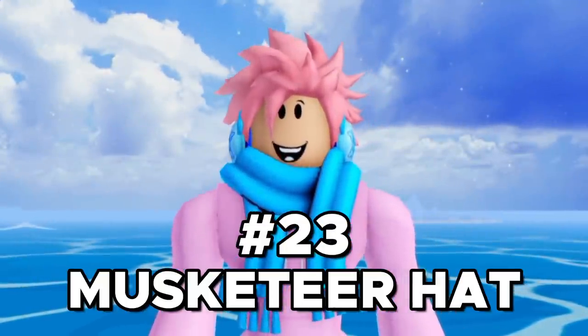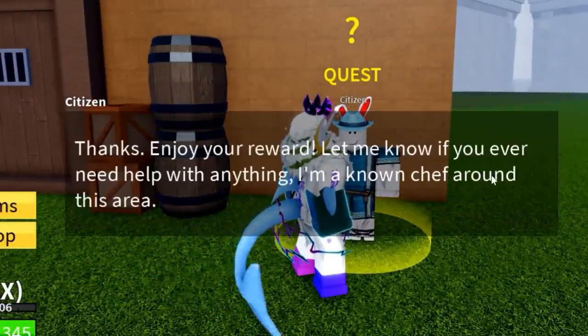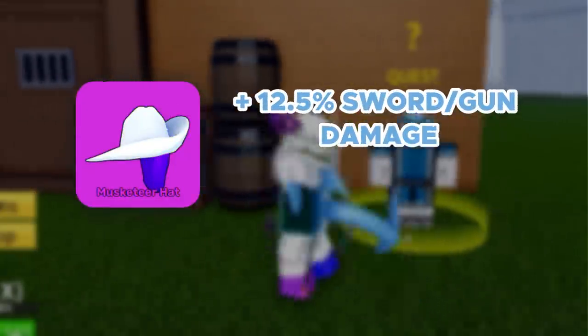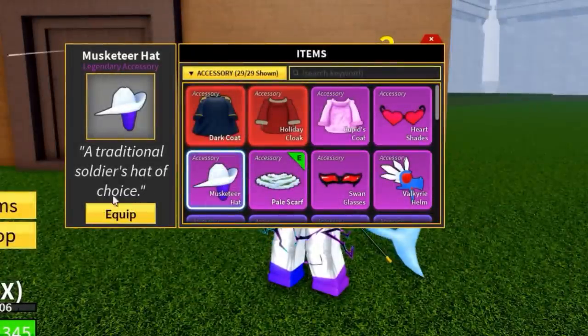Next up on the list, we got the Musketeer Hat. You can get it by completing the Citizen Quest, which you get from the Citizen NPC located in the mansion on the Floating Turtle Island in the Third Sea. This accessory gives you a plus 12.5% increase in sword and gun damage, as well as a 12.5% cooldown reduction for guns and swords. Overall, a decent accessory if you're a sword or gun main.